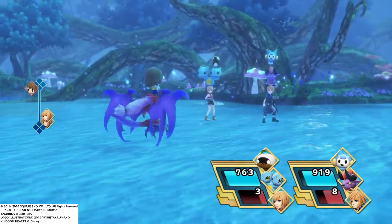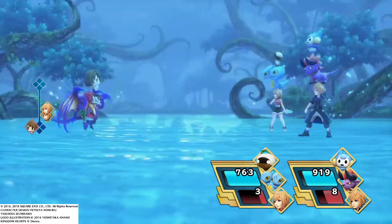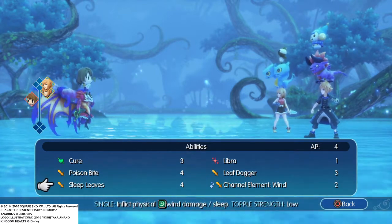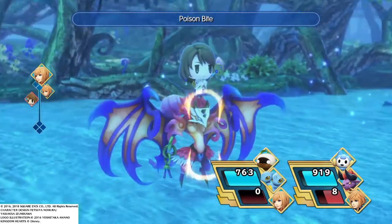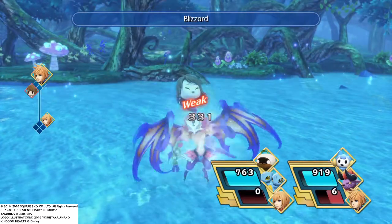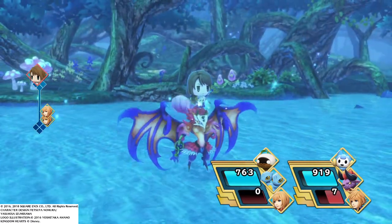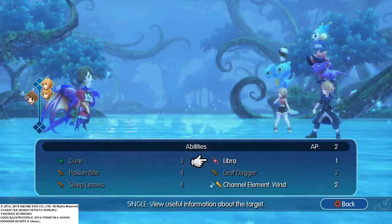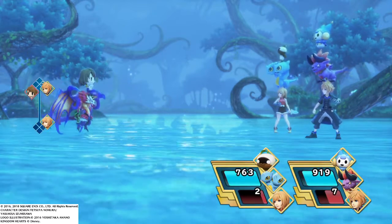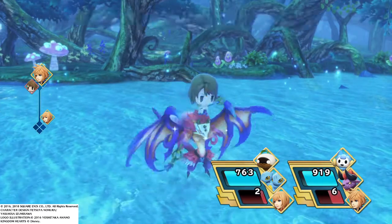420 damage. She's stacking — now physical attacks will hurt less on them. I guess we're going to try to topple them. Or we can just cast Blizzard — they're weak to that. Blizzard! Luckily, they're weak to that.